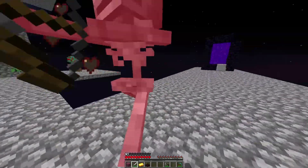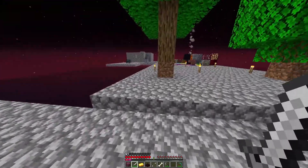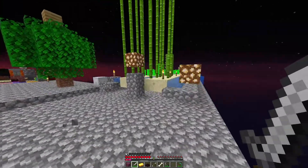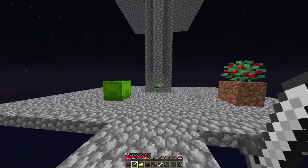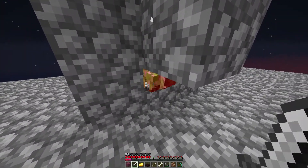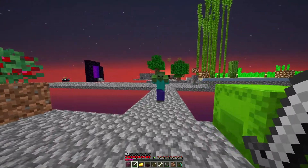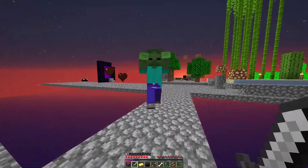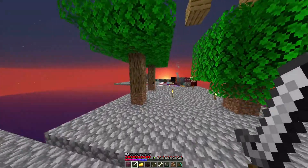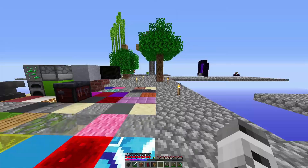Now we can start enchanting stuff. The way I get XP is this farm — wait, where did that mob come from? Things can spawn right there, I'll have to light that up. That scared me! But check out this farm — from about one stack of mobs I got seven levels of XP, which is really nice. I need to place torches down everywhere, but it's daytime so not too worried right now.